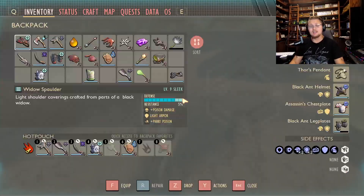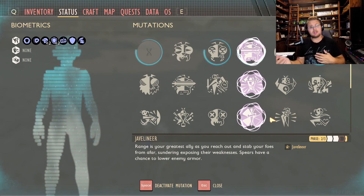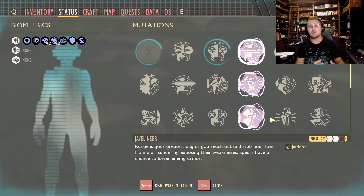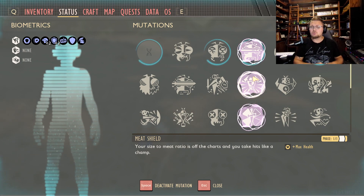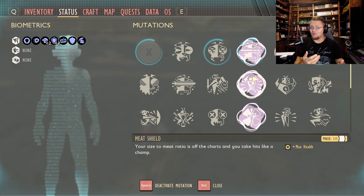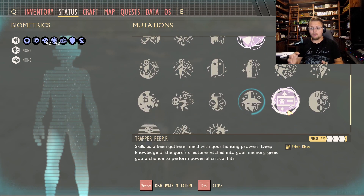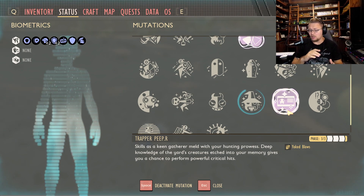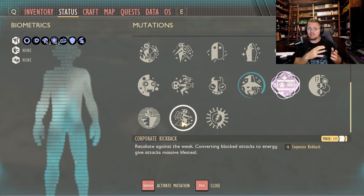Now let's talk perks. First, Javelin Ear — it literally lowers your enemy's armor every time you hit them with a spear. The higher it is, the more armor you strip, which means more defense lowered and more damage per hit. I also keep Meat Shield because I never want anyone to die using these builds — you could swap it out for a more glass-cannon approach, but this keeps it tanky. Coup de Grace ups your critical hit chance — always good. And Trapper Peeper rounds out the four.